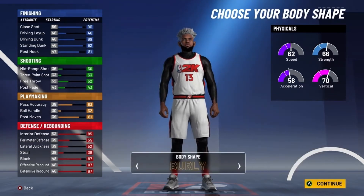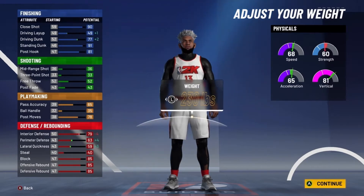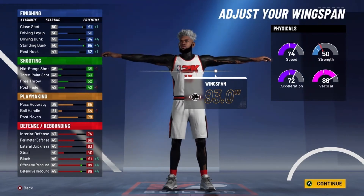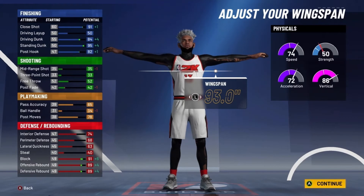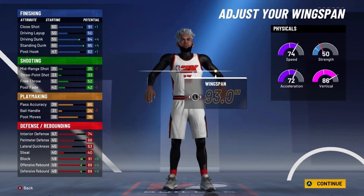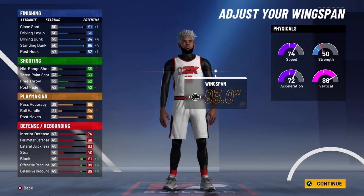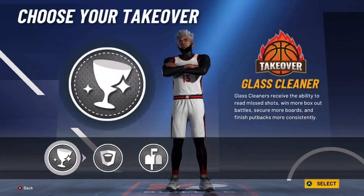So you'll have 25 finishing, 1 shooting, and 11 playmaking with 23 defense — a total of 60 badges for this build, which is pretty insane. Go with the burly body shape and 6'11 for the height. Lower the weight to get more speed — you'll get 74 speed, 72 acceleration, 86 vertical. Max out the wingspan for a plus 8 to your physical. At 99 overall with Dim Rating you'll have 82 speed, 80 acceleration, 94 vertical, 95 close shot, 88 driving dunk, 99 standing dunk, 86 post hook, 69 pass accuracy, 82 post moves, 78 interior defense, 72 perimeter defense, 67 lateral quickness, 95 block, 93 offensive rebound, and 93 defensive rebound.